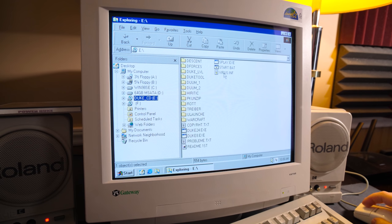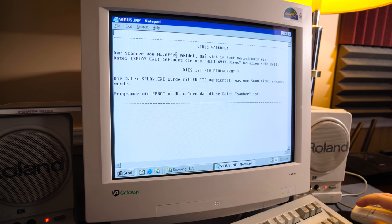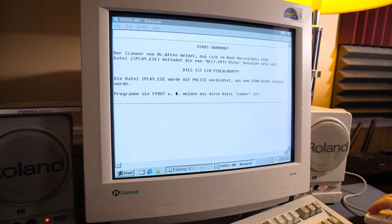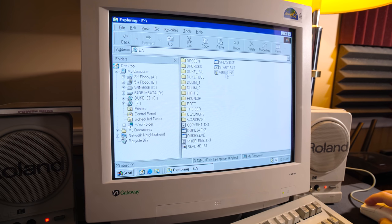Speaking of legal - what in the world? Virus INF - just stood out immediately. Virus warning. Is it saying that this is going to cause a false alarm on certain virus scanners? That's what it looks like - McAfee and other things. It might come up with this virus, and there's an INF file here to put it on a safe list. How weird.